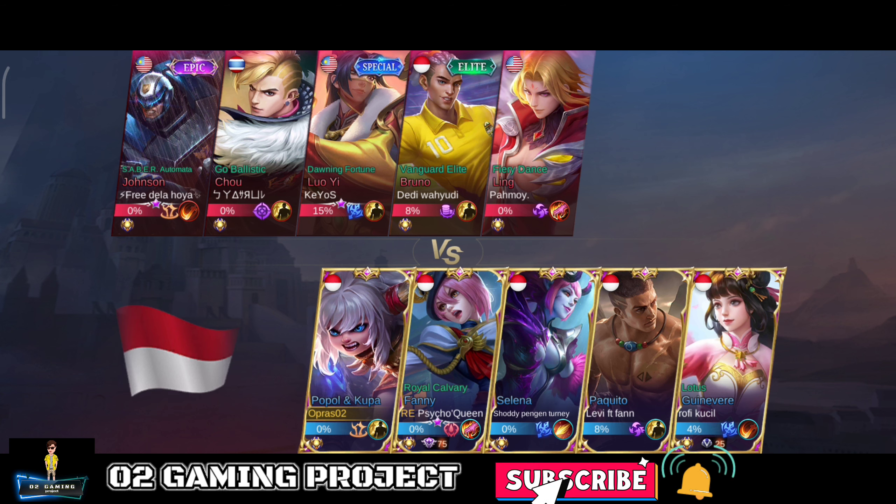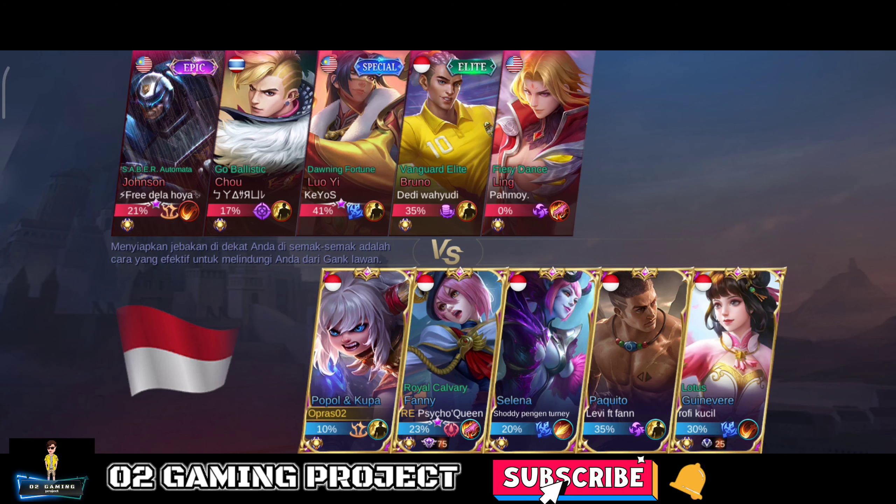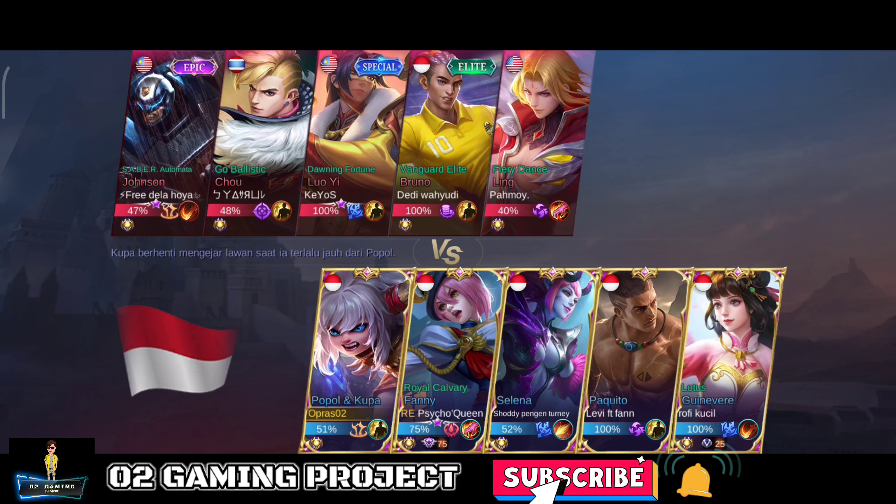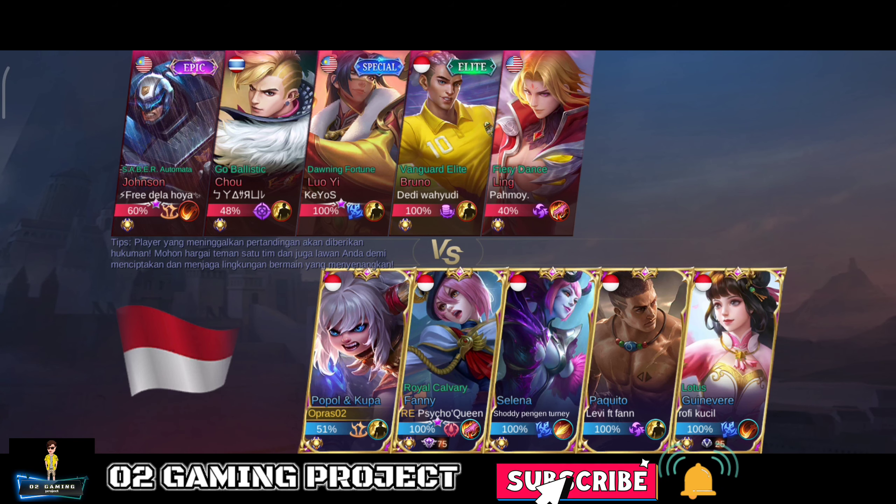Untuk build-nya yang tadi, kalian juga kalau mau jelas bisa lihat di deskripsi, ya guys. Kita di sini Popol and Kupa main sebagai tank. Untuk emblem-nya, gue pakai emblem tank talent ketiga.